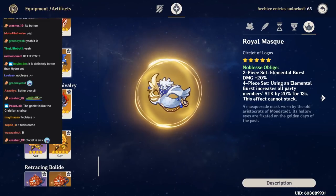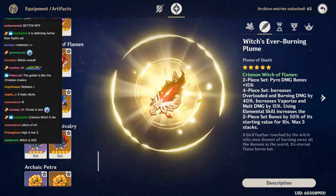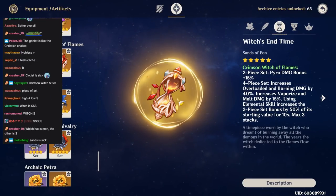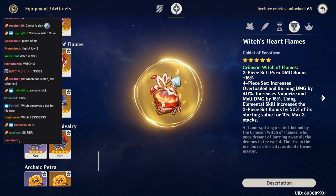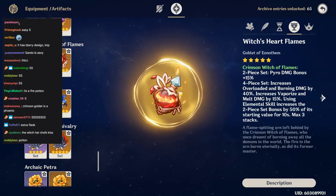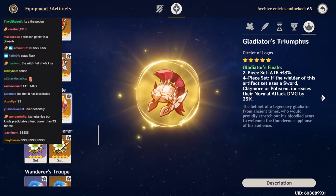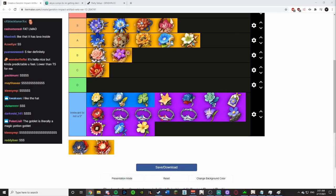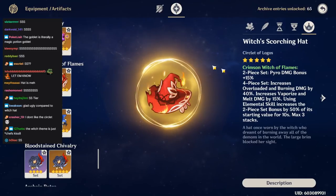Crimson Witch of Flames — I fucking love Witch. The flower is sick, the feather is sick — just bright red like 'fuck you I'm a witch.' The sands is pretty cool too, and most sands are trash so that's impressive. The goblet is kind of round but it is a heart and I do like the heart. The circlet hat might be the best circlet in the game. This is the easiest S I've ever given — witch goes S, I really fucking like this set.